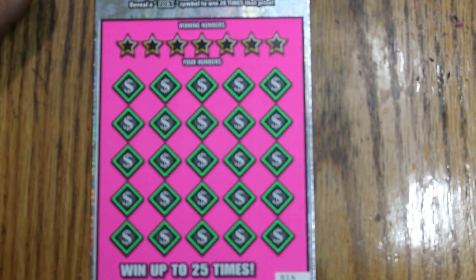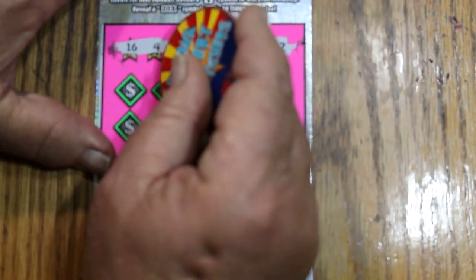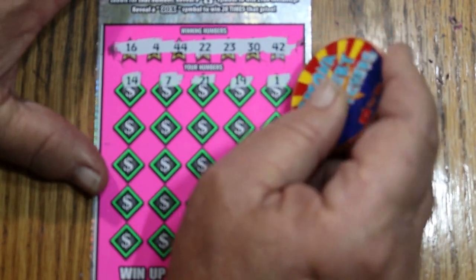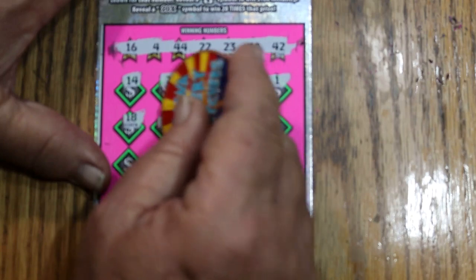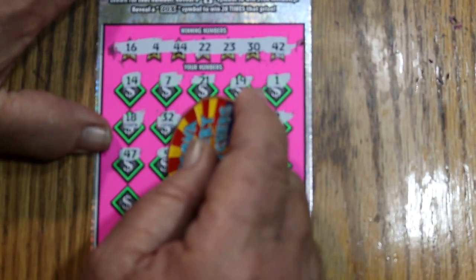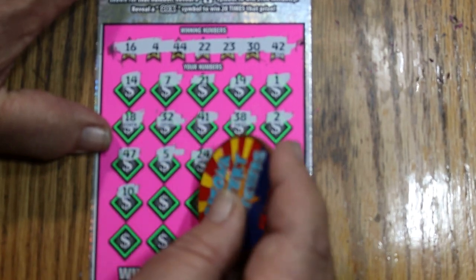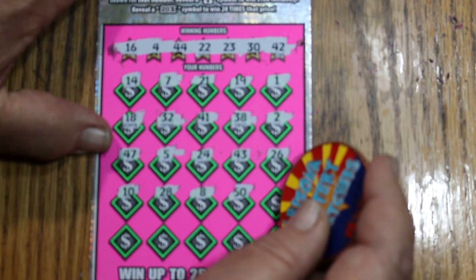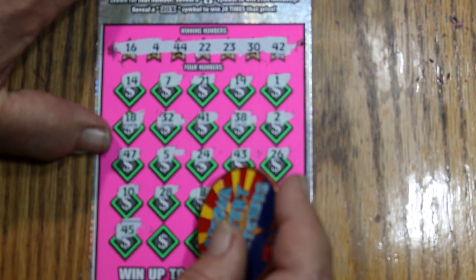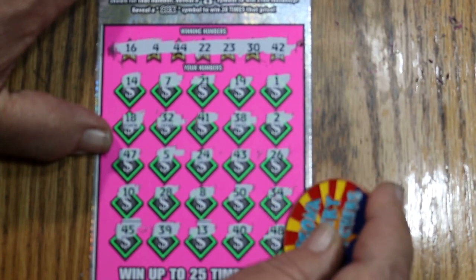Number 16—perfect. Your numbers: 16, 4, 44, 22, 23, 30, and 42. Play numbers: 14, 7, 21, 19, 1, 18, Random's 32, 41, 38, 2, 47, 5, 24, 43, 26, 10, 28, LV's 8, 50, 34, 45, 39, 13, 40, and 48. Nothing.